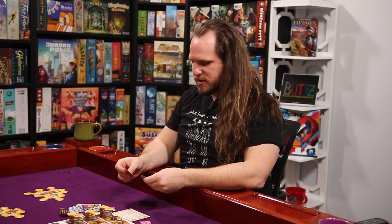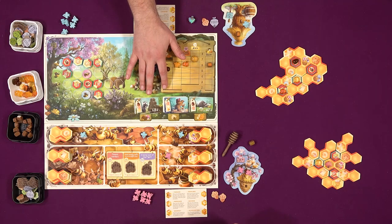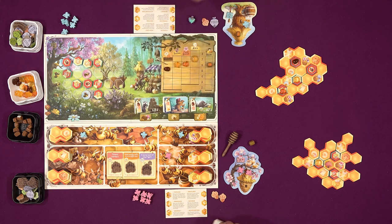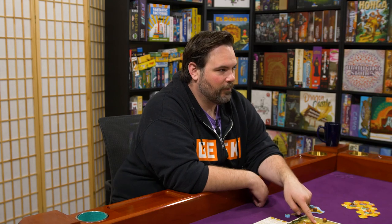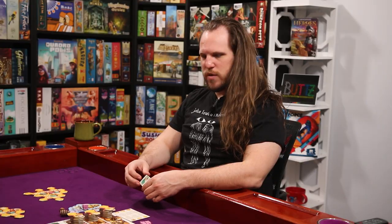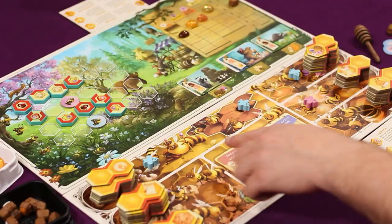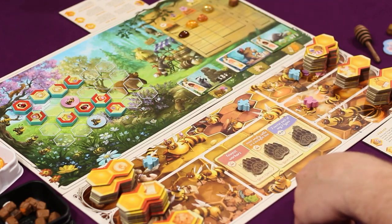When does the game end, Mikey? The game is gonna end when two of these three stacks are depleted, or when four of the five types of nectar or pollen have reached the bottom of the market. Because if you sell directly to the market, you're gonna be flooding the market with products and lower the value of that. Normally it comes down to this - we've never done that. And also these are some kind of public objectives we're going for.